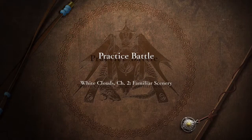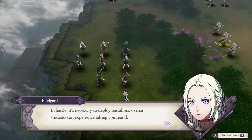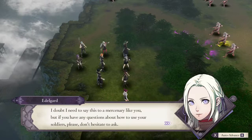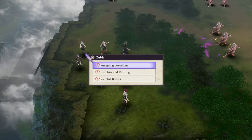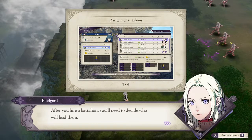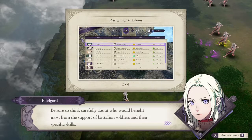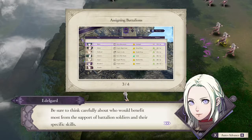Familiar scenery. In battle, it's necessary to deploy battalions so that students can experience taking commands. I doubt I need to say this to a mercenary, but if you have any questions about how to use your soldiers, don't hesitate to ask. After you hire a battalion, you'll need to decide who will lead them. Battalions can contain soldiers like mages and monks who don't fight with weapons. Be sure to think carefully about who would benefit most from the support of battalion soldiers and their specific skills.